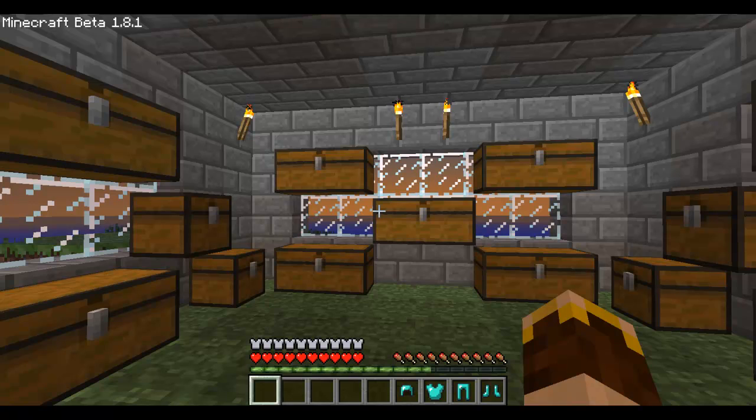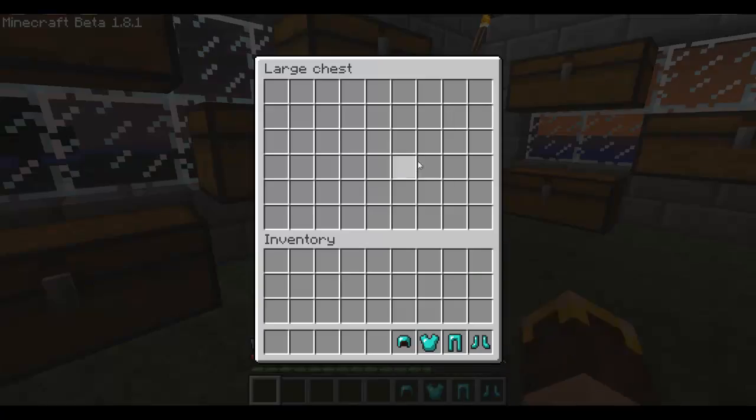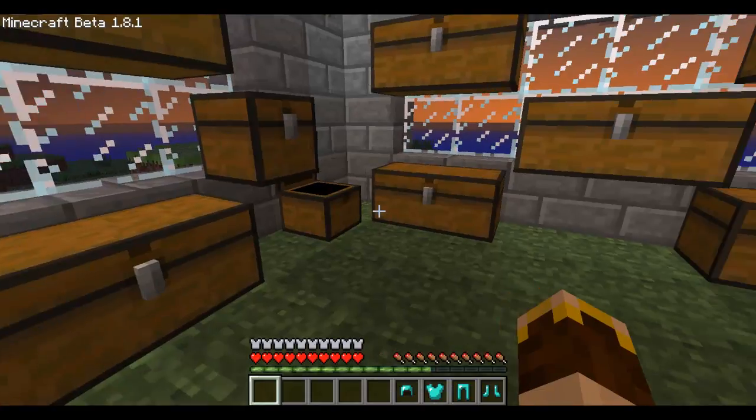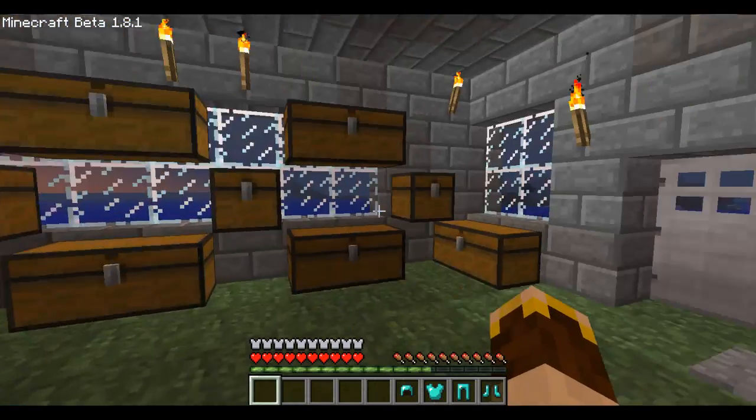The link to the forum post for this map will be in the description, and that is where you can download it and have a look at the challenges, other people's scores, etc. Now you may notice that there are a lot of chests here — that's for all of the stuff that you pick up: dirt, gunpowder, mob drops, etc. And the more the better, I would presume.